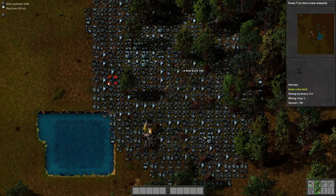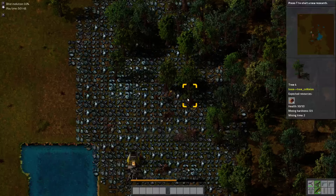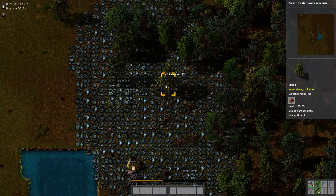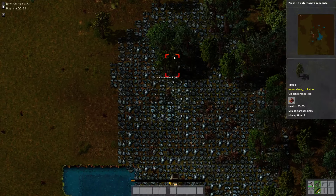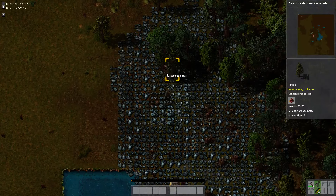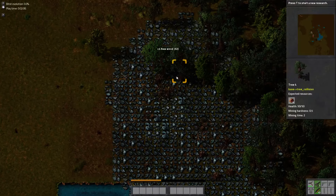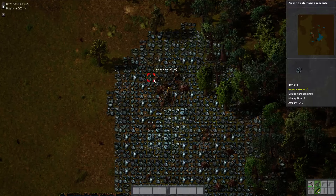The whole point of this game is to gather resources and build the components to build a rocket to leave — or maybe not to leave, but to get a communications satellite up to a range for rescue. There are two different modes you can play: there's peaceful, and then there's the standard mode, which is what this game is going to be. And it revolves around these aliens called biters — well, that's just one type of alien.